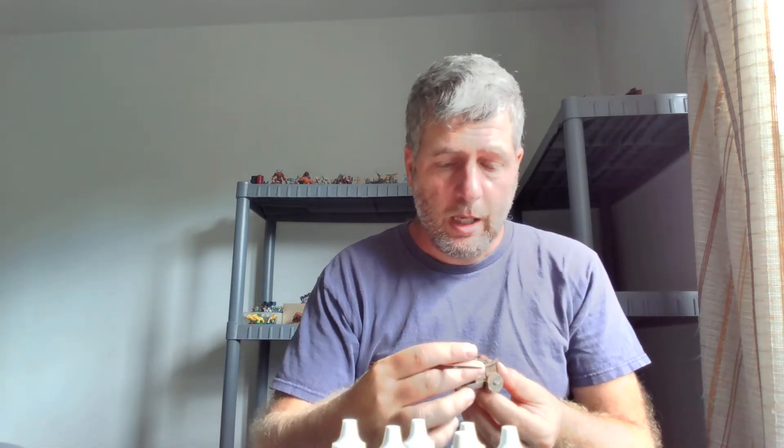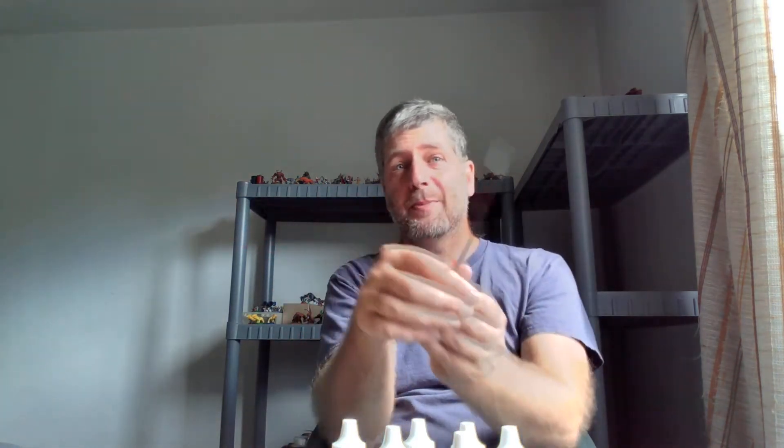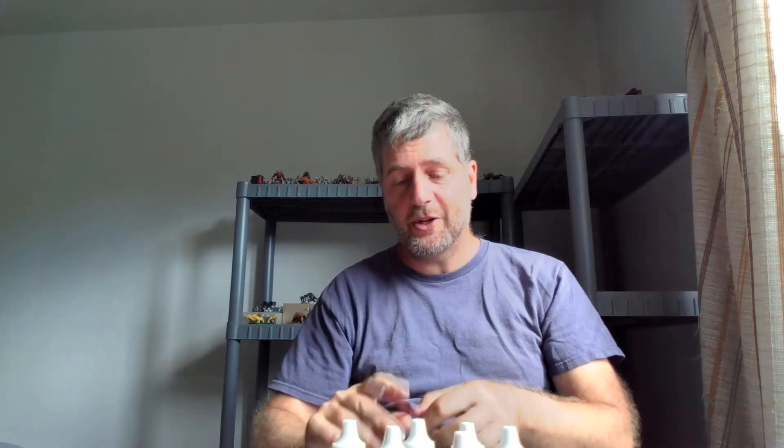A sword you hold by the end and swing around, but it's not that long. Polearms in general average somewhere between six and eight feet in length. You aren't going to swing your halberd by the end — it's too heavy. You're going to want to hold it in the middle, which typically means you need part of it sticking out behind you.